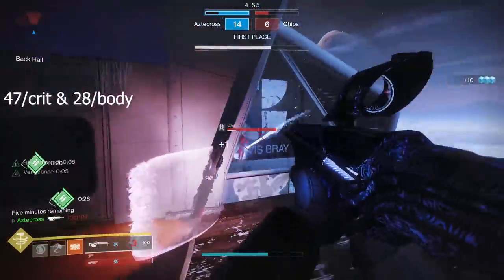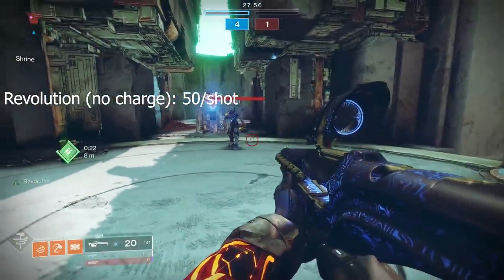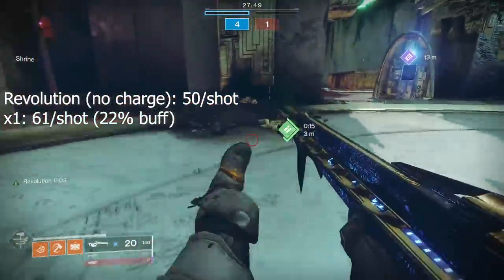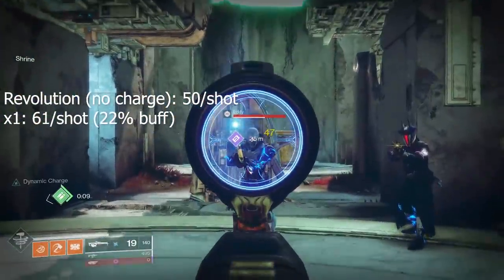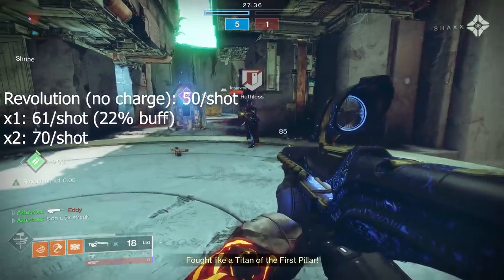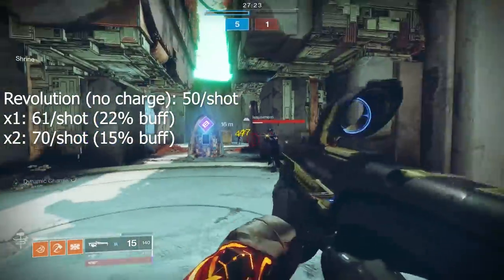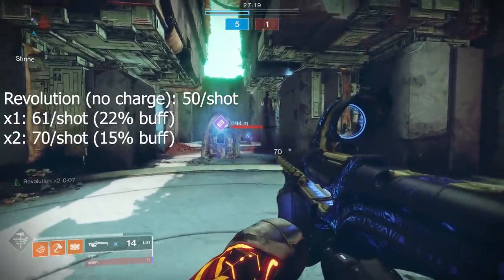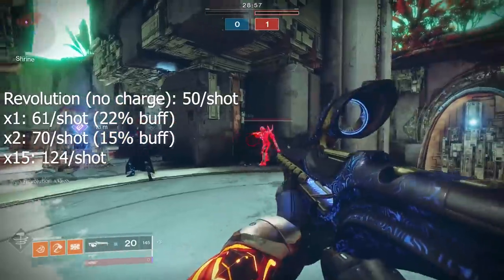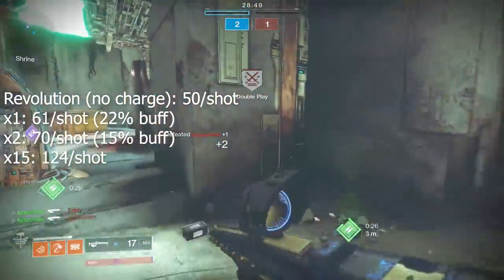When you activate Revolution without any Dynamic Charge, this gives us 50 damage per shot. With just one stack of Dynamic Charge, damage jumps by 22% to 61 damage per shot. Unfortunately, after this point in PvP the returns are diminishing — it's not a flat 22% buff with each consecutive stack. Revolution x2 increases damage to 70 per shot, which is only a 15% increase from x1. This continues to diminish all the way up to 15 stacks, where it caps out at 124 damage.